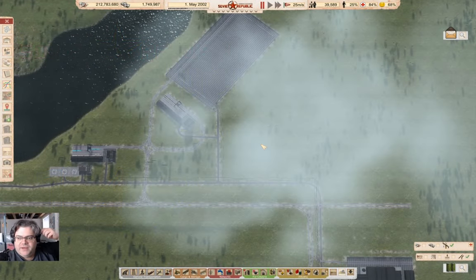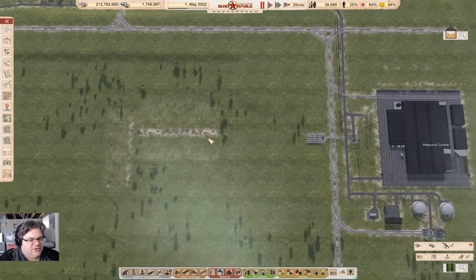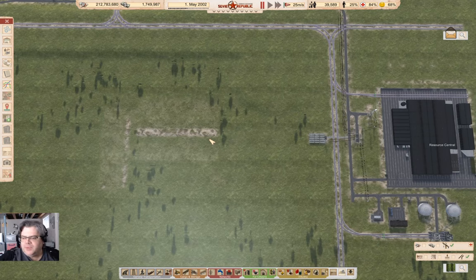Hey everyone, welcome back to Lucky Corners in the Soviet Republic, where it's time to build a central grain storage depot and allow for distribution of everything here.